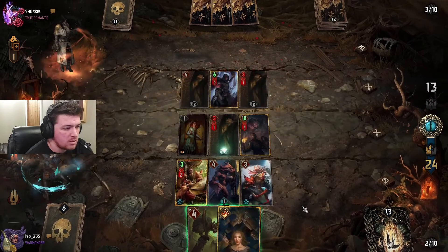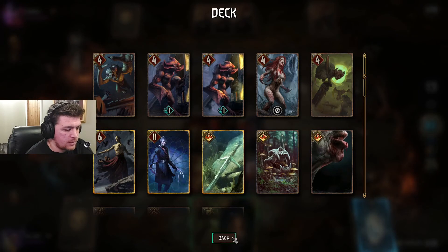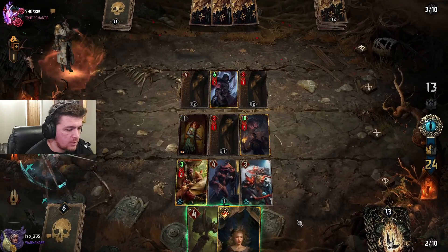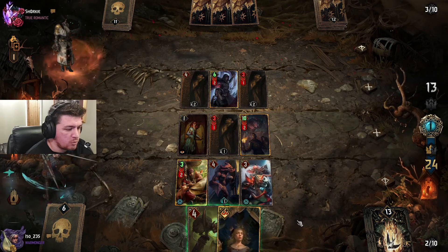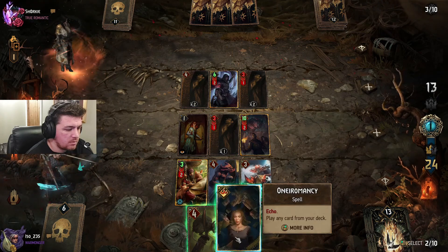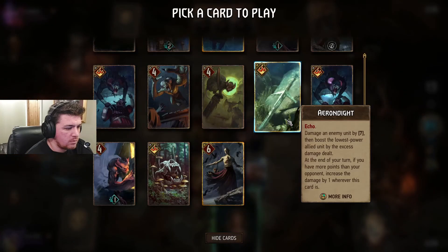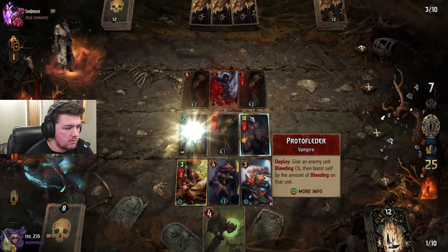Just make me bleed more than I bleed you. Nobody makes me bleed my own blood. Who do we go for? So we go for Erendite and get rid of the Assimilate — or do we go for more bleed? I think we go for Erendite. Get rid of him.